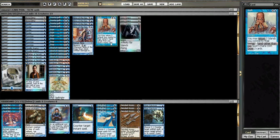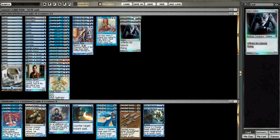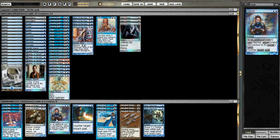We've got a single Gush — it's always nice to have one in a game, never nice to have two. Then we've got three Spire Golems to shore up defense.